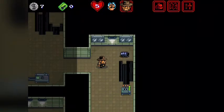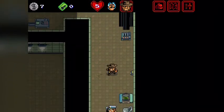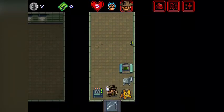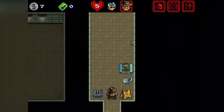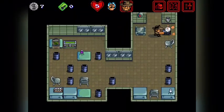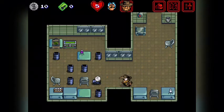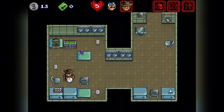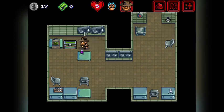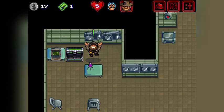Alright, so we need to turn off those switches and we'll see later on what's behind that door. A lot of barrels here - they contain some points that we can pick up. A lot of points here and there's a chest that we can pick up. I think there's a keycard in it. Yeah, we got another keycard.